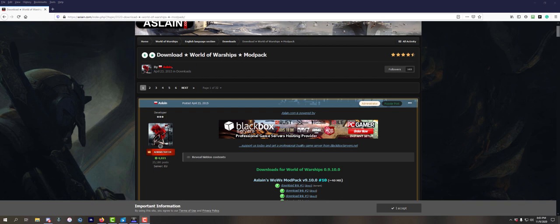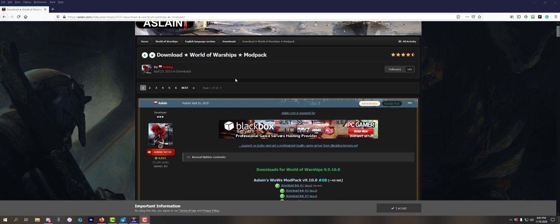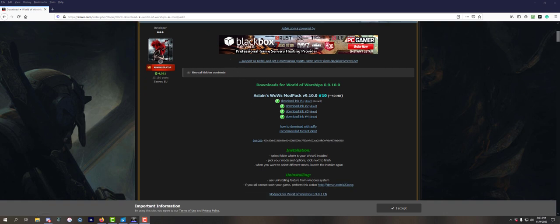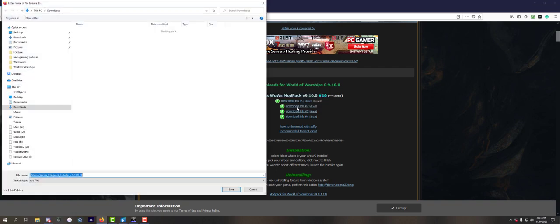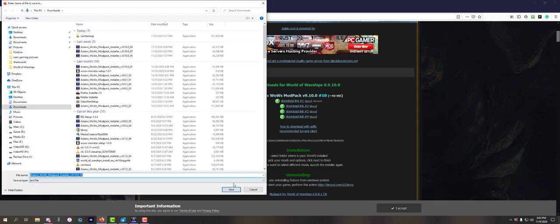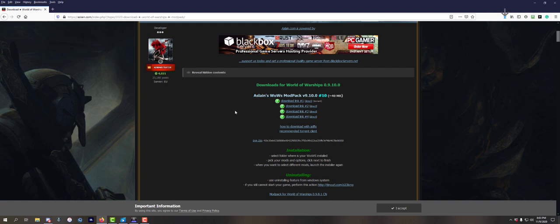What you need to do is go to Aslain's website and click on one of these direct links - I prefer those. When you click on it, it's going to ask you to save the executable file. You don't need to unzip anything. So save that and download.